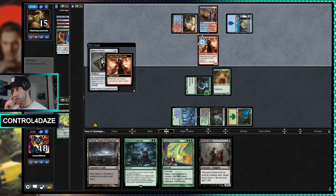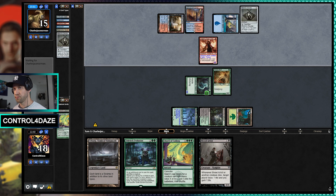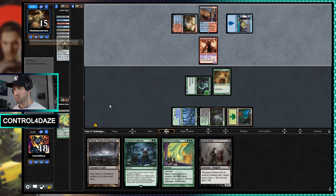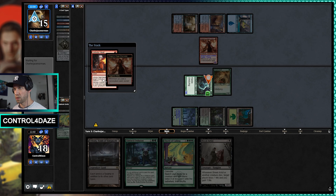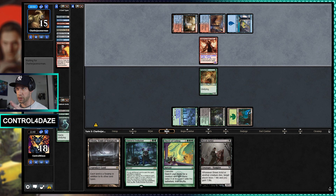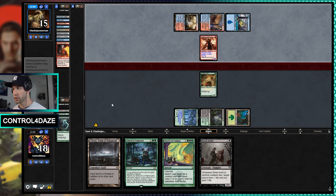Alright, they are loading up their graveyard, so we're going to take a hit for three this turn. It's actually good that they popped the Bauble now — for instance, if we cast Endurance, it gets both of the Baubles, so they won't be able to refill their graveyard as quickly. Which is good.